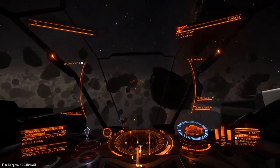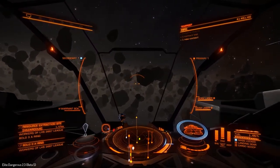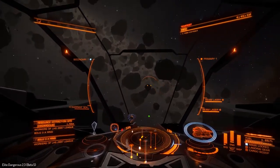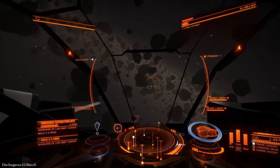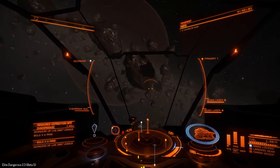The downside is that it cuts the range significantly. I've got a C-grade kill warrant scanner, so normally that's about 3 kilometers, and I think it cuts the range down to about 1.6 kilometers. So we're going to have to be super close to use it, but that's okay. We're going to try everything out.